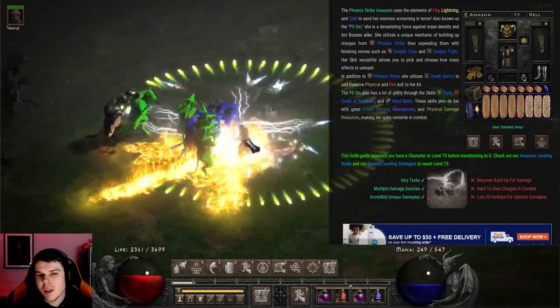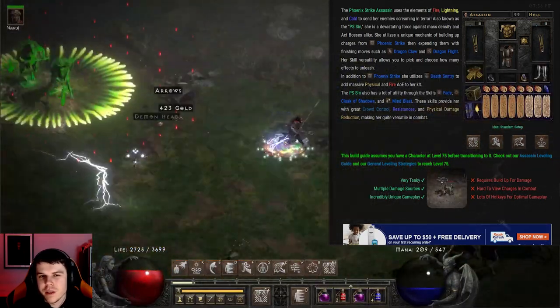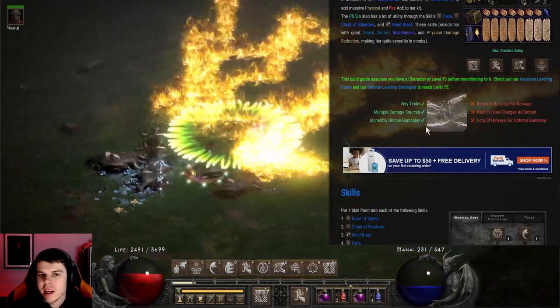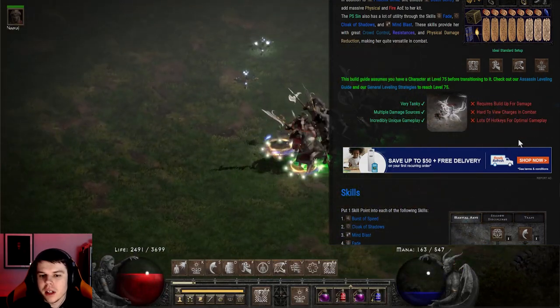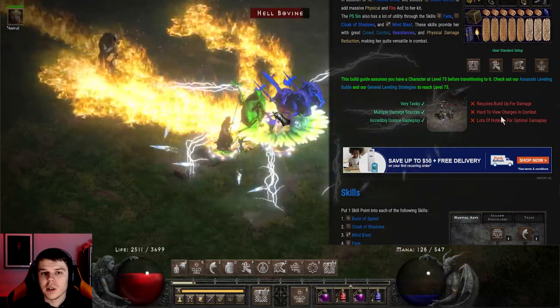In addition to all these damage abilities, the Assassin in general is very good with crowd control through Mind Blast and Cloak of Shadows. Fade gives resistances and damage reduction, making her very tanky. It's very unique in that the charges require build-up time for damage, it's hard to view the charges in combat, and there are a lot of hotkeys on this build if you actually want to pilot it correctly.